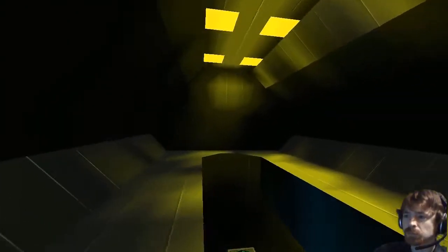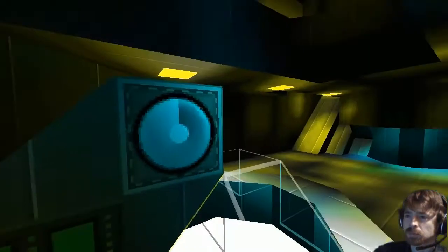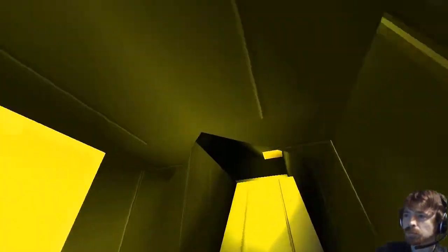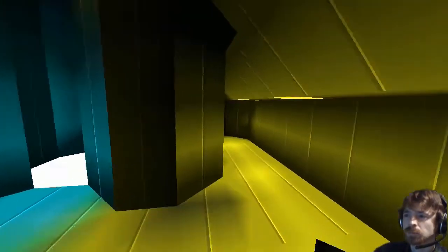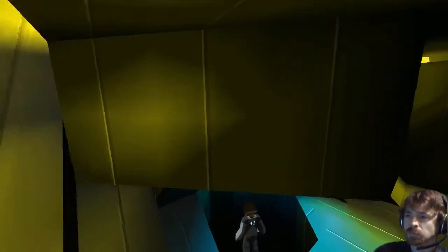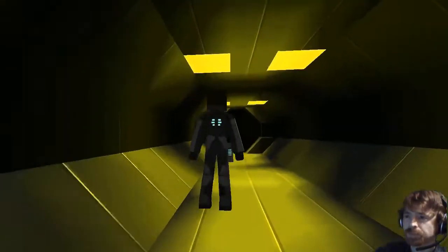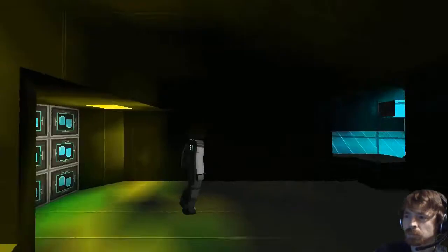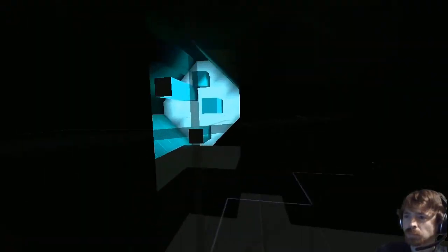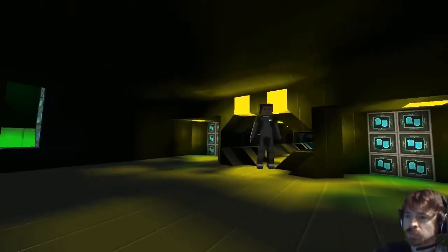The next floor up is for operators and support staff, and the very top is another observation area. One more section further back is engineering — main engineering has reactor piles on each side and consoles at the front of each reactor pile. It's fairly bare but functionally laid out.